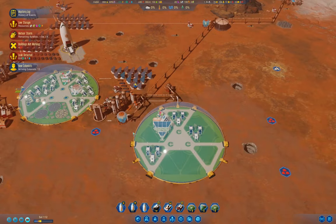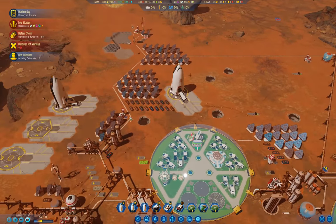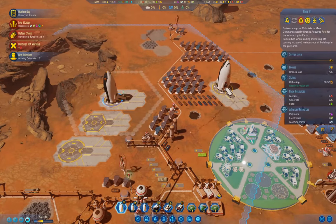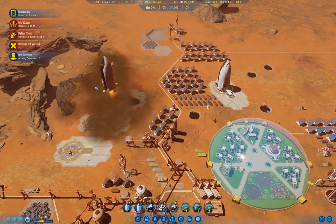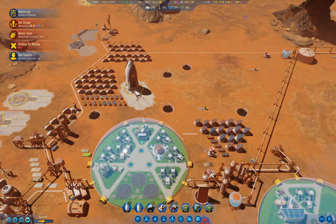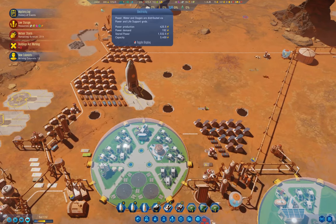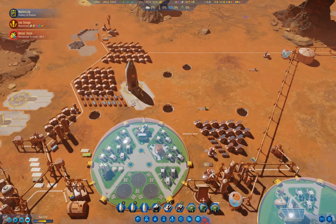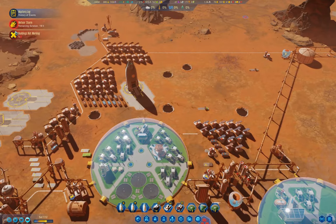We've got 12 colonists have arrived. We should send that rocket back to Earth, I think, because we're going to grab a few more colonists while the getting's good. We're producing 183 power — we clearly need more.